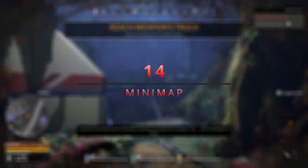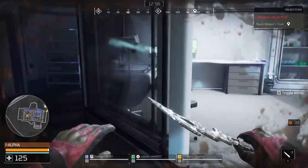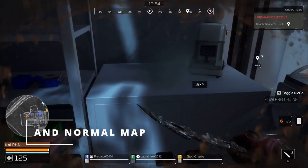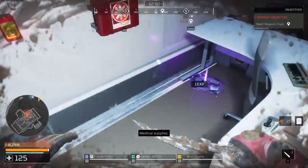Minimap. The minimap is very important for multiple reasons. As the predator, when you kill pigs, they will show up on your minimap. So when you need to heal, you can just look at your minimap and easily find your previously killed pigs.